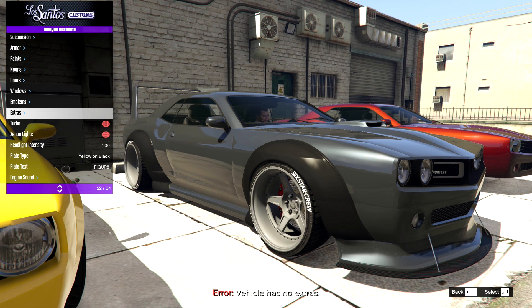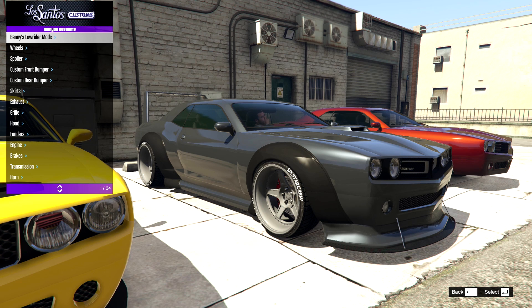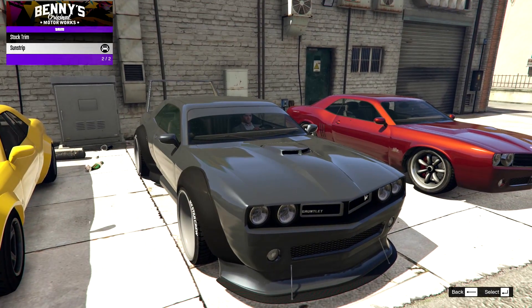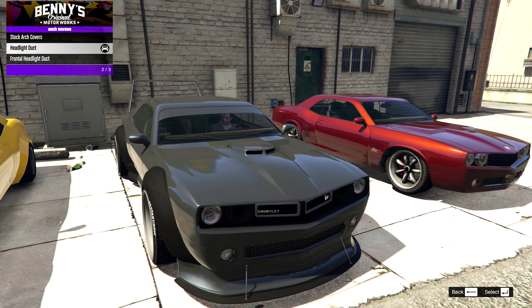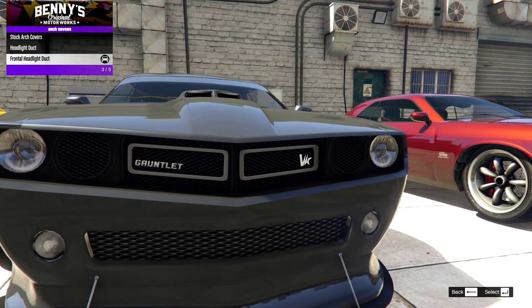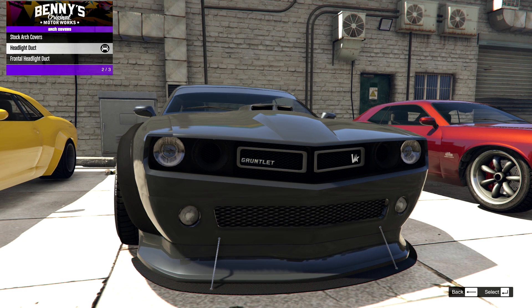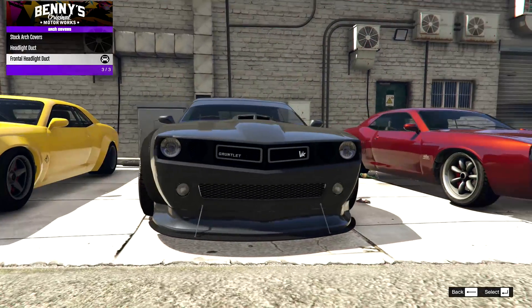Then we've got the paint, and there are no extras. We do have a turbo. In Benny's Lowrider mods there are a few things under trim. We have the sun strip and we do have liveries. We also have the arch covers, the headlight duct — which blacks the whole headlight area out — and then the frontal headlight duct which completely gets rid of all the headlight things entirely, leaving just the grill. I really like that headlight duct look, but I might go for the frontal headlight duct because it feels a bit more racey and raw.